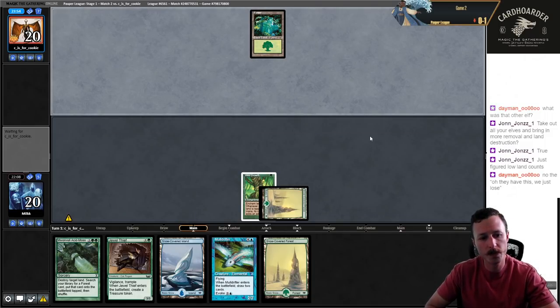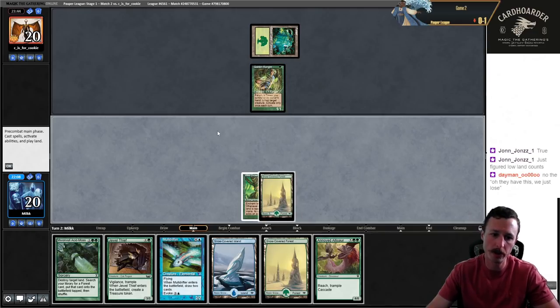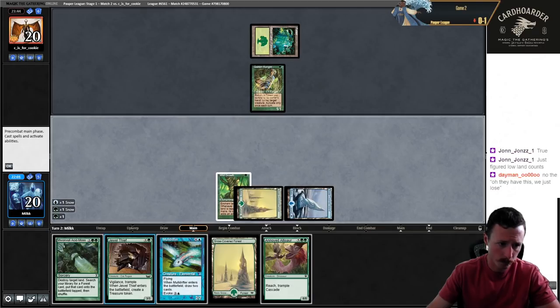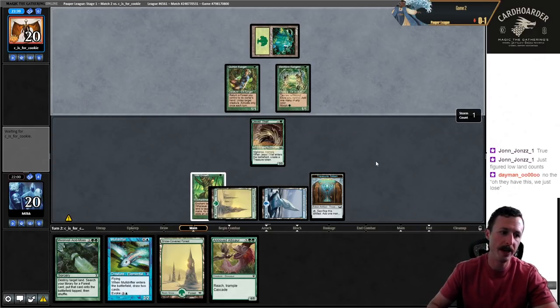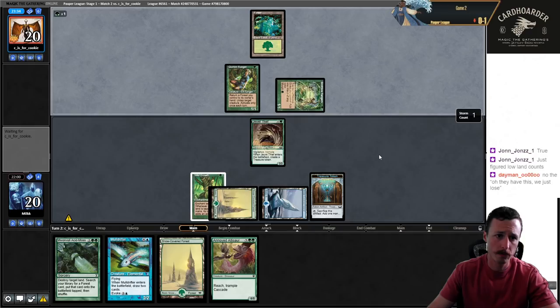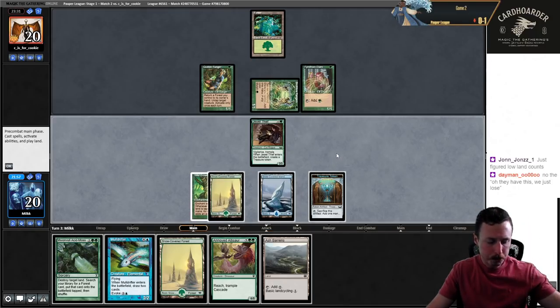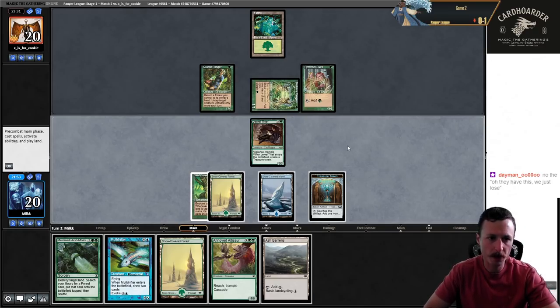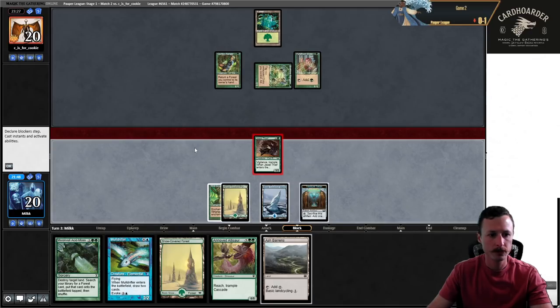Turn two Jewel Thief, turn three Moldrifter if we want. Maybe Acid Moss them. We have the actual Island for Moldrifter here — and there's the Corian Ranger, so we can't even destroy their land. It's just really bad. I can't play Acid Moss, it literally just gets countered. I guess I can force them to bounce, but it's just not even that good. I think I need to just cast Moldrifter.